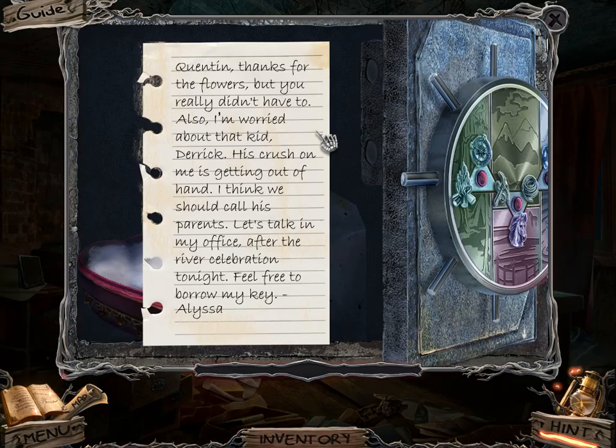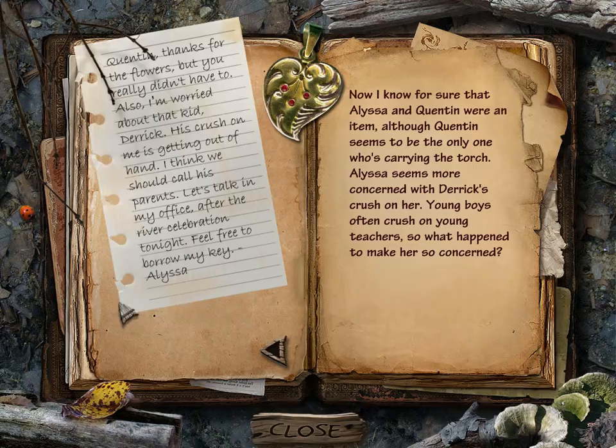Quentin, thanks for the flowers — you didn't have to. I'm worried about Derek; his crush on me is getting out of hand. We should call his appearance after the celebration tonight. Anyway, please borrow my keys. Is that romance? So Alyssa and Quentin were totally an item.